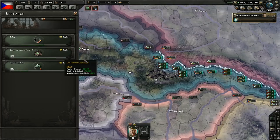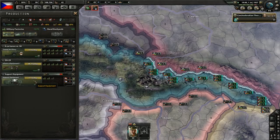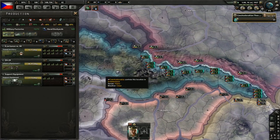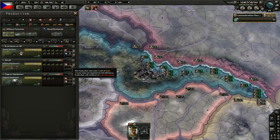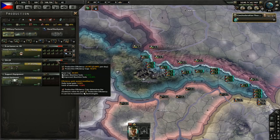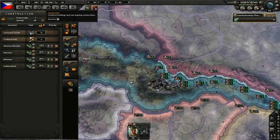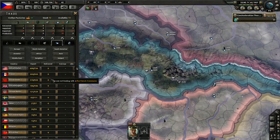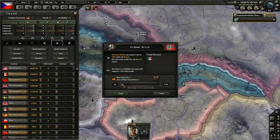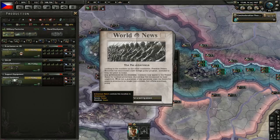One more month to finish concentrated industry 2. How's our production? 1.12 support equipment per day — we are going to need more than that if we want to get more than one support battalion. But right now artillery and infantry equipment is the priority. I think it's time to import some steel — we have a lot of our own, but we are getting more and more military factories. Let's import from Germany, seeing how we're going fascist — that makes the most sense.